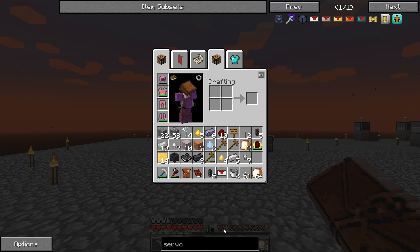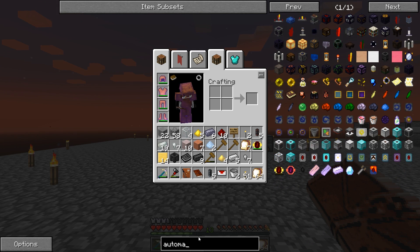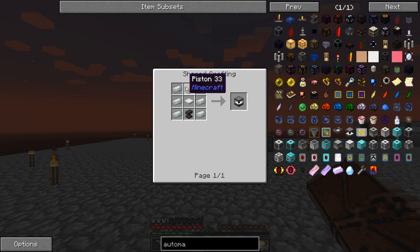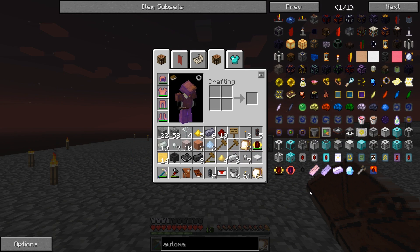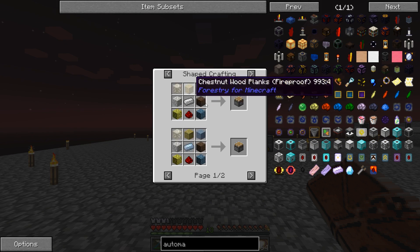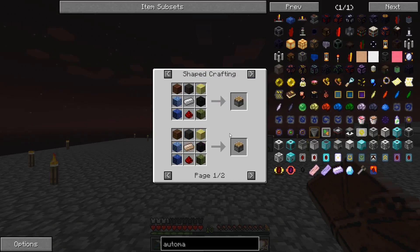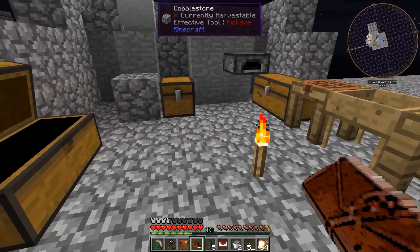Automatic hammer - piston, weighted pressure plate, anvil, iron bar. How do you make that? Two iron ingots together - can I shapeless craft that? How the heck do you make a piston? Cobblestone - I probably made this before. Do I have a lot on me? I have cobblestone. We need to put things away.